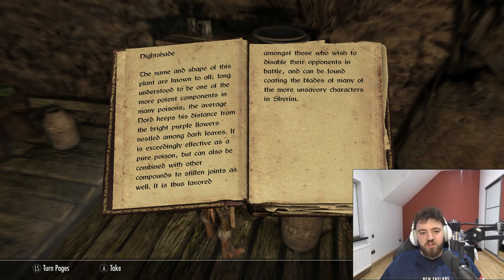Nightshade. The name and shape of this plant are known to all, long understood to be one of the most potent components in many poisons. The average Nord keeps its distance from the bright purple flowers nestled among the dark leaves. It is exceedingly effective as a pure poison, but can also be combined with other compounds to stiffen joints as well. It is thus favoured amongst those who wish to disable their opponents in battle, and can be found coating the blades of many of the unsavoury characters in Skyrim.